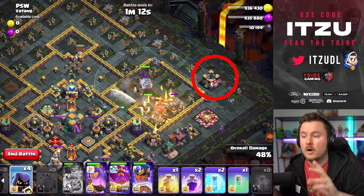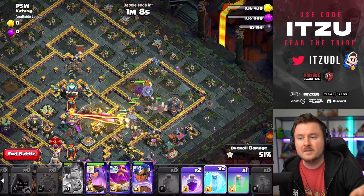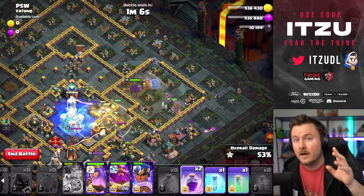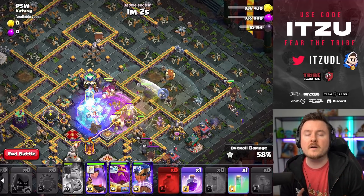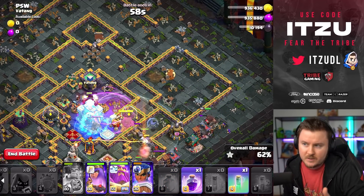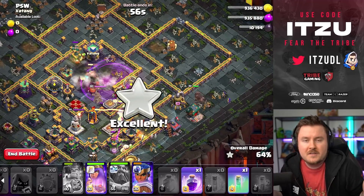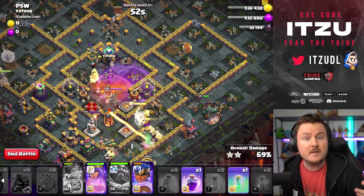As soon as your Hog Riders encounter the first Wizard Tower, spam in Wizards and all of your remaining Head Hunters. Then Heal and Rage around the Town Hall, and use the Warden ability as the Town Hall is about to explode.